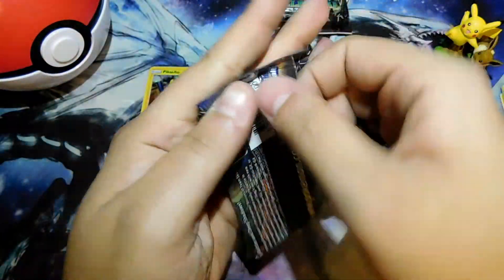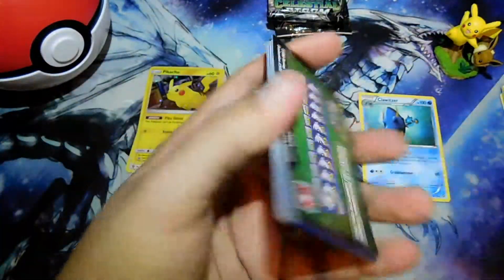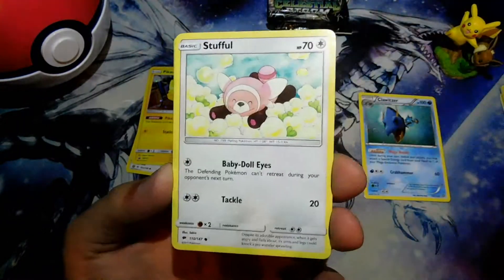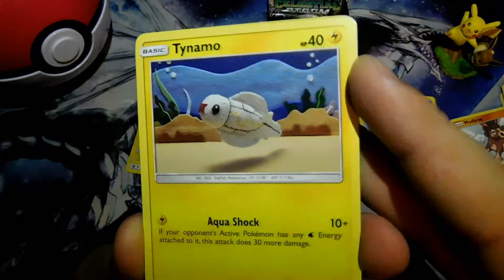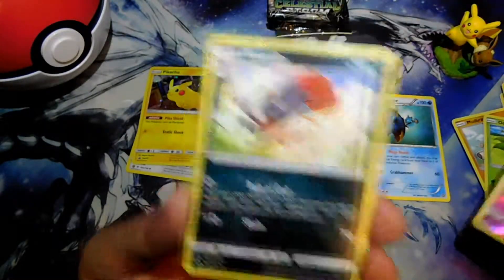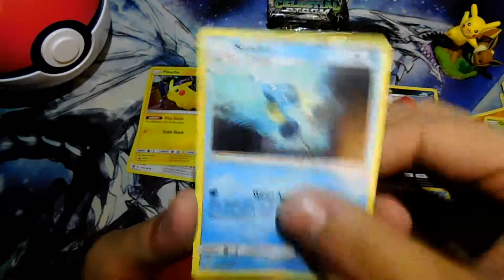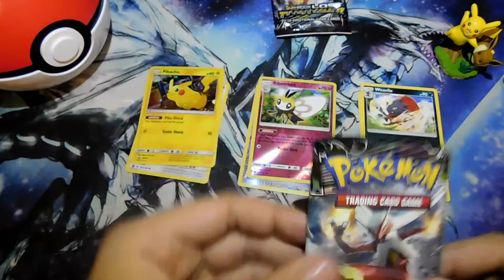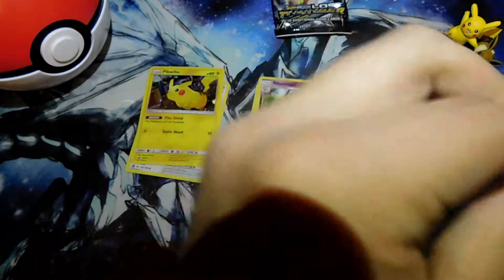Next pack: Sun and Moon Burning Shadows. Another green card, that's fine. Noibat, Stufful, Mudbray, Tynamo — nice art. Oddish, Reverse Holo Ribombee, and Weavile as a rare. Psychic Energy, Rhydon, Lunatone, and Seedra. We also got Lunatone in this same pack in the last video as well — so this is oddly similar, too similar to the one I uploaded earlier.